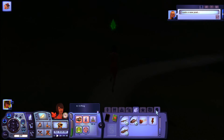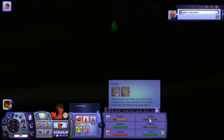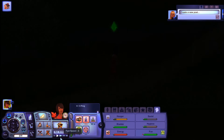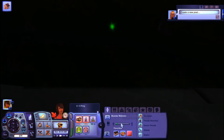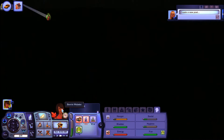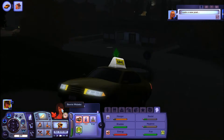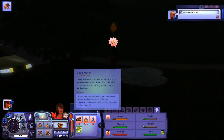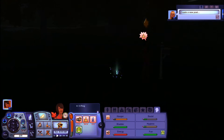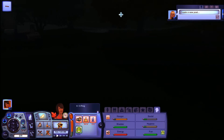Let's follow her on home. She is getting chilly again, she is hungry, she needs a shower, she needs social, she needs energy. This is looking pretty desperate. She's got 35 days left until she's an adult, and she has not met a guy yet. She has nowhere near enough money to even move in another person. Let's get her to recycle this newspaper. There are no bills, so we're okay for right now.